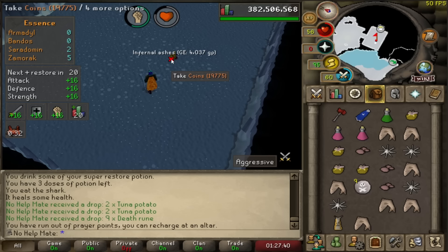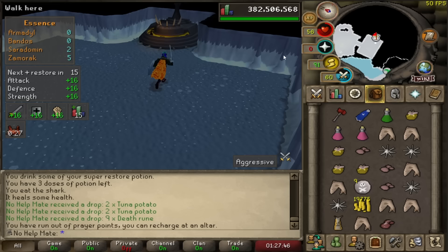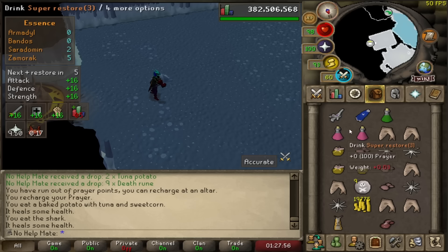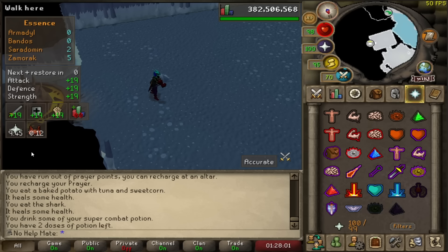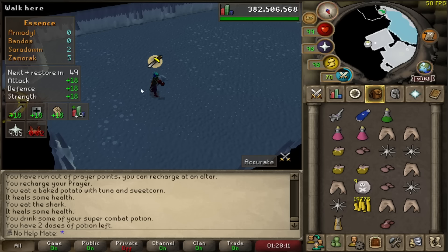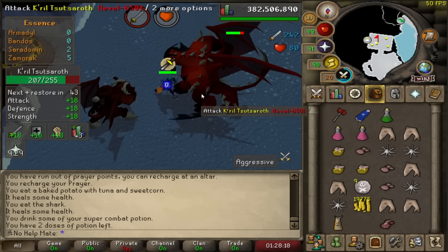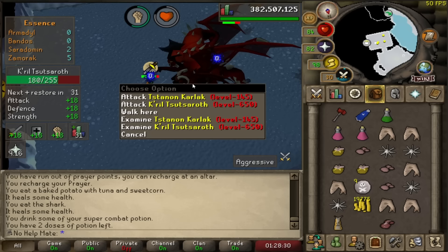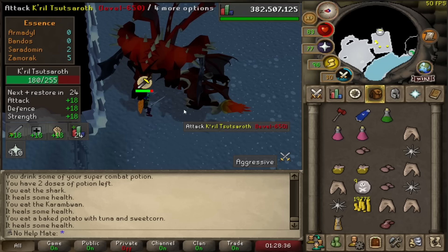No drop this time. Once you finish the kill you can pray at the Zamorak altar to restore your prayer, which is very nice. We'll get ready to kill the boss again — hopefully we hit a dragon warhammer spec this time, otherwise it'll be another slow fight. Sipping up again, and in about 13 seconds the boss will spawn. We hit this time, so this should be a smoother fight. It's very accurate once you land the dragon warhammer spec.